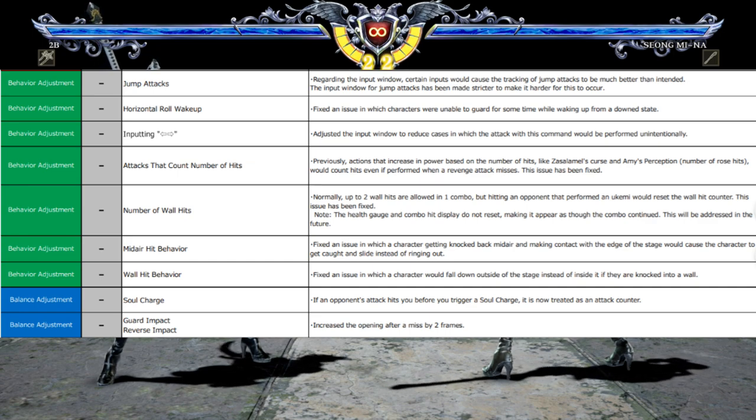Next would be horizontal roll wake up — fixed an issue in which characters were unable to guard for some time while waking up from a downed state. The next one is input in 4-6 or back-forward — adjusted the input window to reduce cases in which the attack with this command would be performed unintentionally.